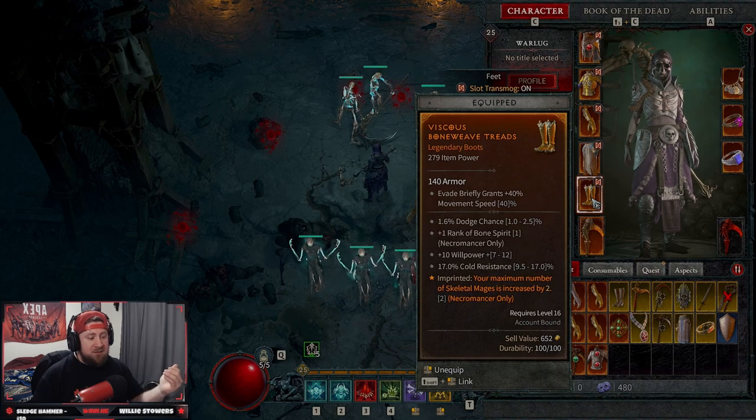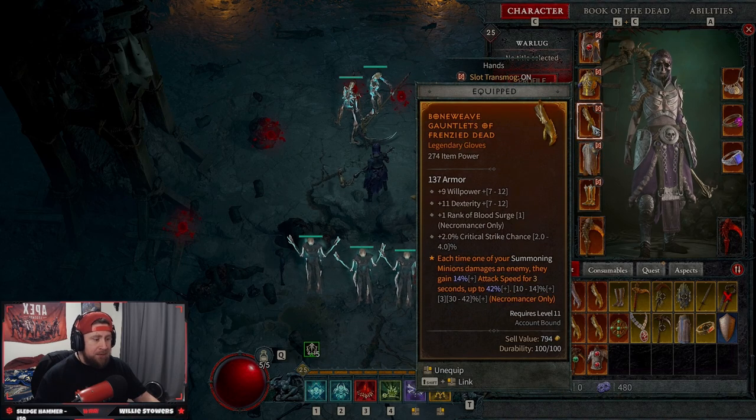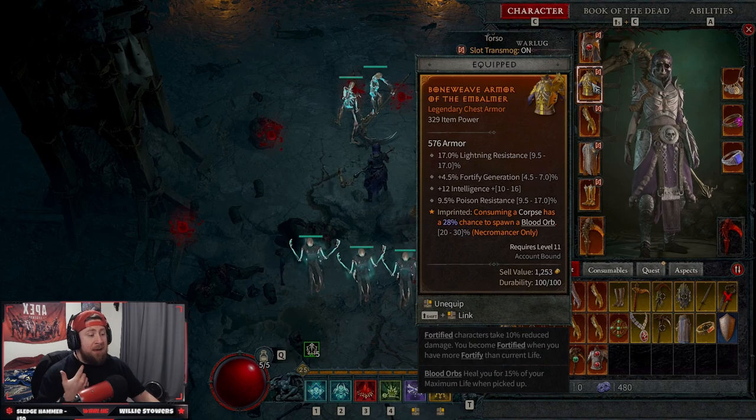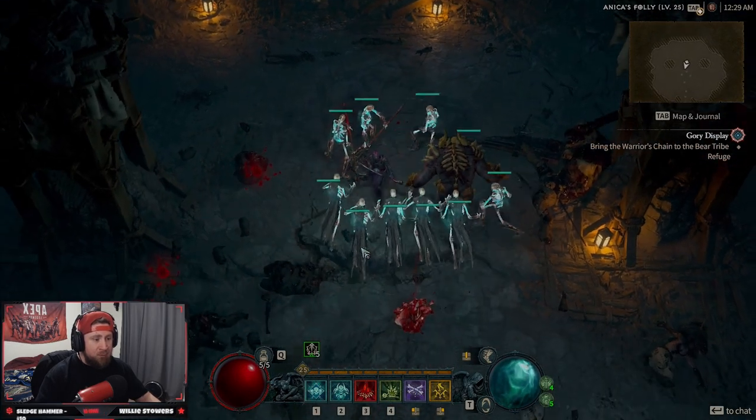Your maximum number of skeleton mages is increased by two — this really helps. Next, basic skills give us damage reduction, which is okay but not required. The other important one: each time one of your summoning minions damages an enemy they gain attack speed for up to three seconds, up to 42% — this helps us kill enemies and generate corpses. After that, consuming a corpse has a chance to drop a blood orb which heals us and we gain life back.